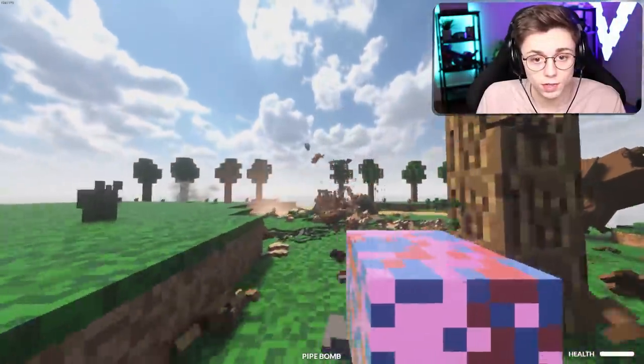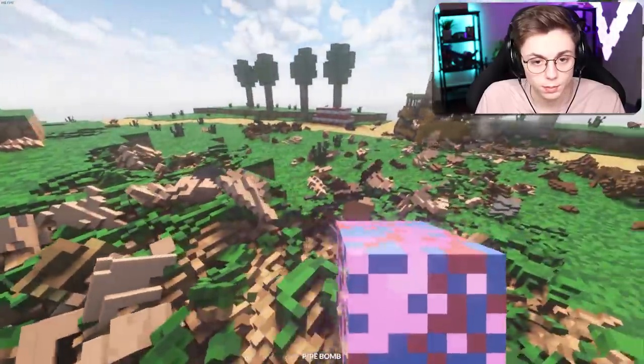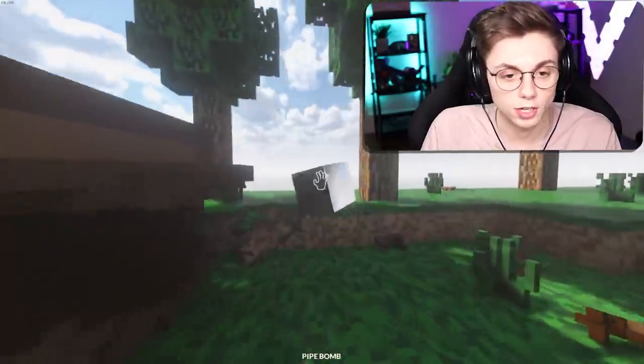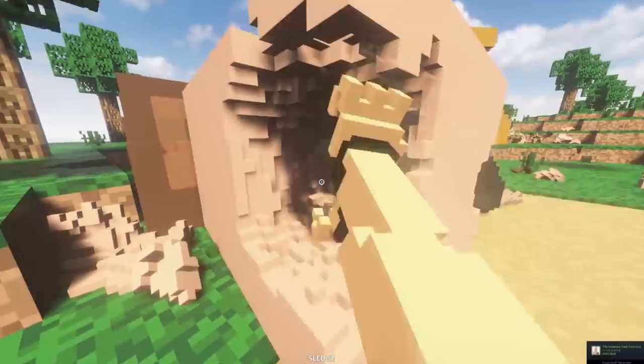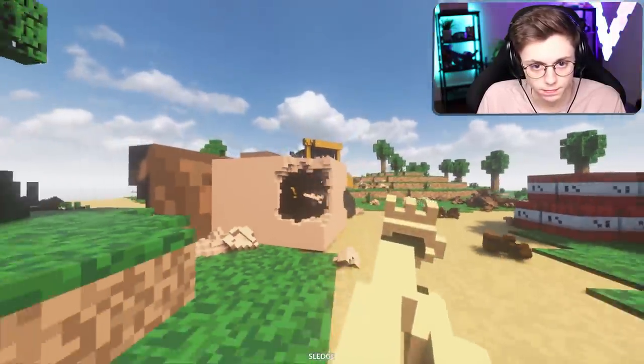Oh no, I need the villager's chest to stay here somehow. There we go, there we go, perfect. Where did my eye go? Oh there it is — we bury this in the chest of the beast to ward off the future villagers. Get in there, get in there, perfect. And it's in there — good stuff.